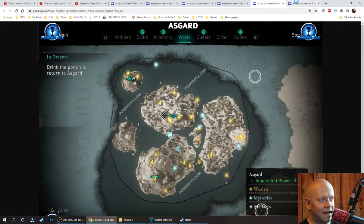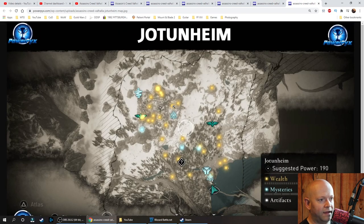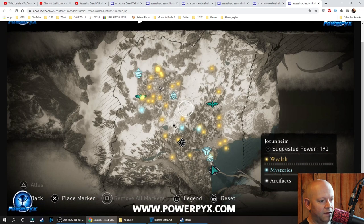And then Jotunheim — whatever the pronunciation is — this is the last map. You'll also see at the bottom right corner the suggested power level. There are no traditional levels; it's a bit more like Destiny, Marvel's Avengers, or even World of Warcraft, because it's more than just being max level — it's all about your item level or power level.